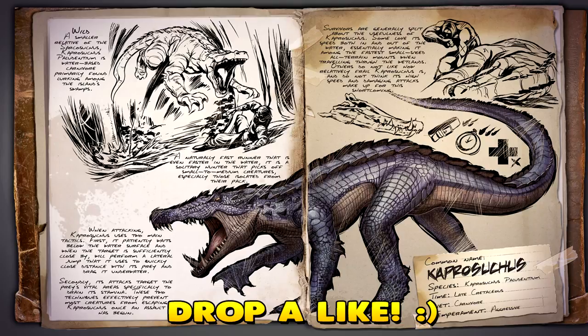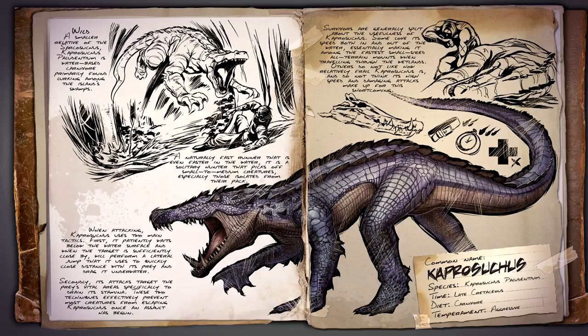Once tamed, the Caprosuchus is a very effective runner and is well suited to performing at immense speed over all terrain. Although it is a very fast mount and has a considerable amount of damage about it, most survivors disagree that it compensates for its frail attributes.